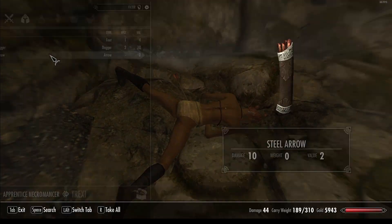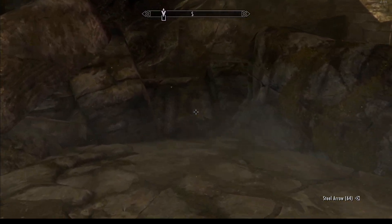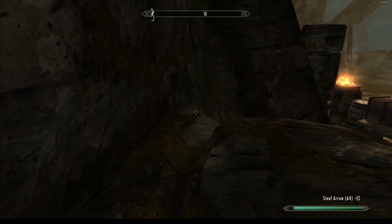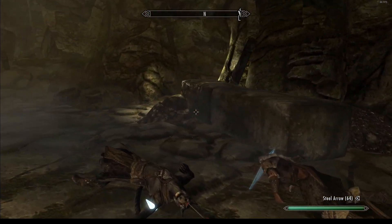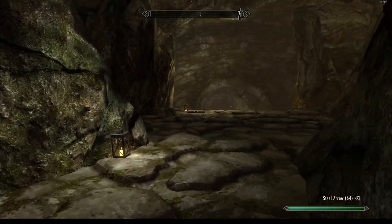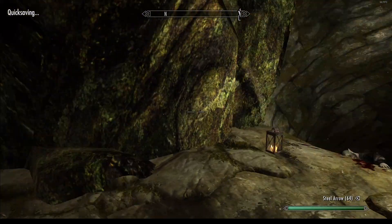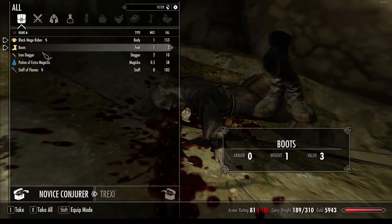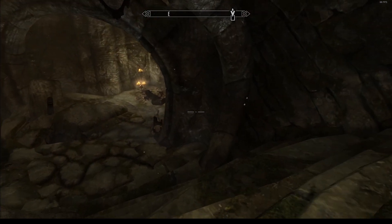One steel arrow, take it. Something here - okay, always check your surroundings. That barrel is a bit more dark so it's not lootable. One quick save. I take all the stars.